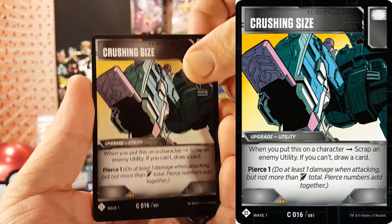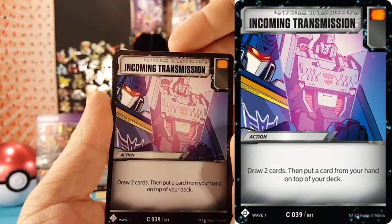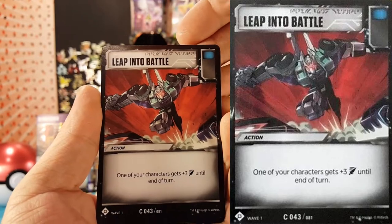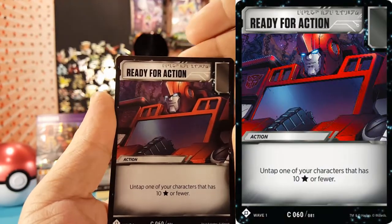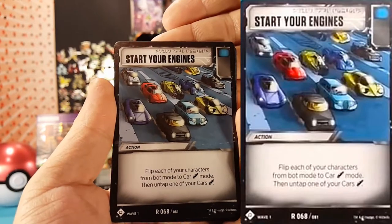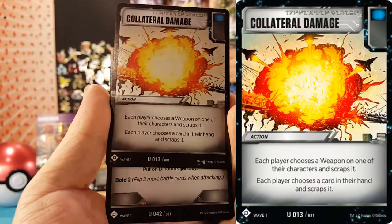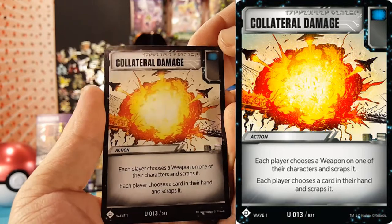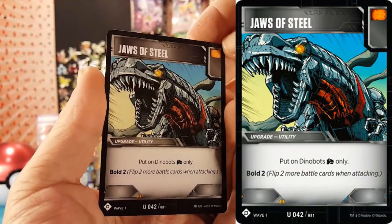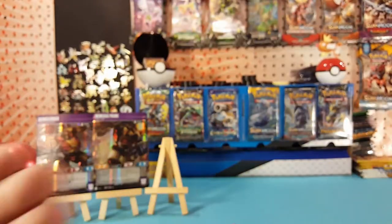Here are the battle cards from this pack: Crushing Size, Incoming Transmission, Leap Into Battle, Ready For Action, Start Your Engines, Collateral Damage, and Jaws of Steel.